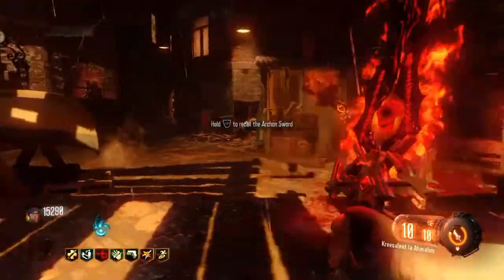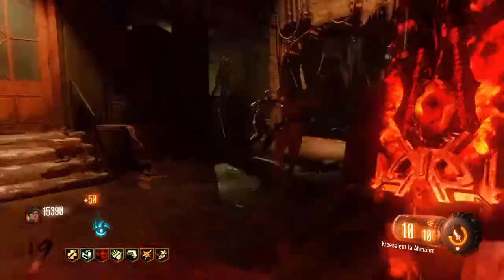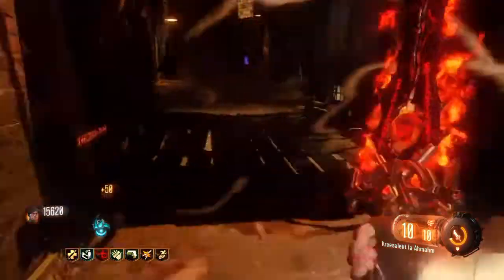Next you have to go around the map and there will be little circles. You have to stand in these circles and activate them, and you will get a ton of marguas.